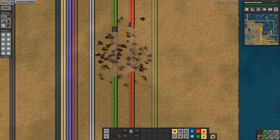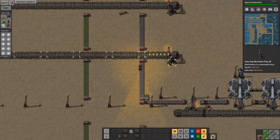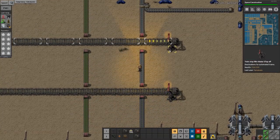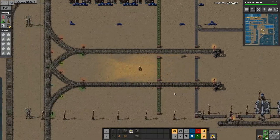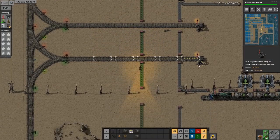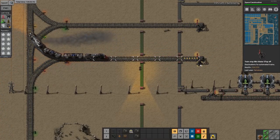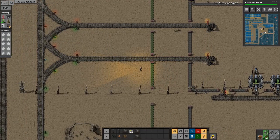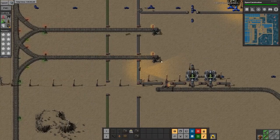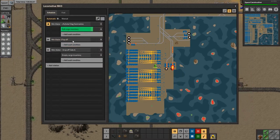The next tip is that trains can have multiple stations with the same name. For example, this train station is called 'Mineral Water Stop C Block' and the station right above it has the exact same name. What happens is it acts like a waiting station — the first train pulls up to the first available one, and if that's occupied, the next train pulls up to the second. This is actually a through station where the train doesn't do anything except turn around and go to its real station, since there's no proper stacker set up here.